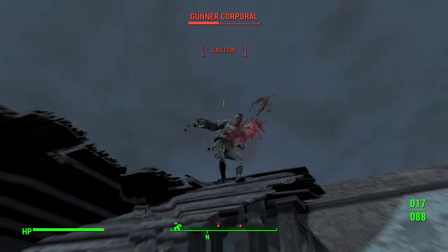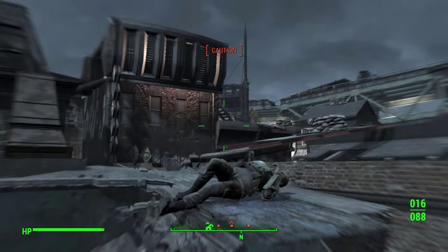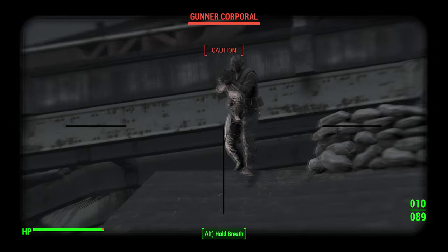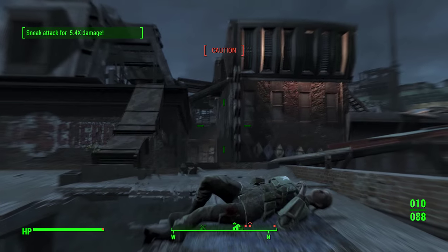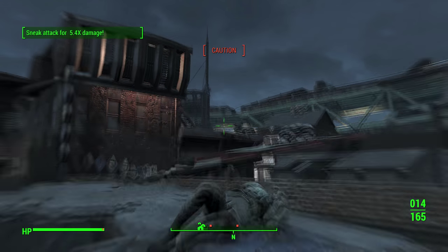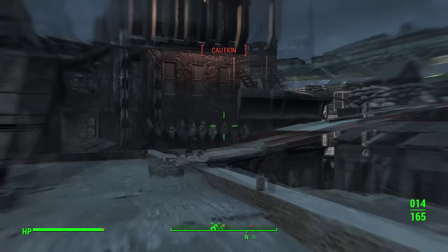Welcome to this Fallout 4 stealth build, which is one of the best Fallout 4 builds. This build has two major strengths: first, the enemy doesn't know where you are, so unless you get detected you are quite safe. Second, because of the sneak attack multipliers you deal a massive amount of damage.